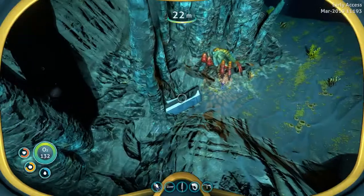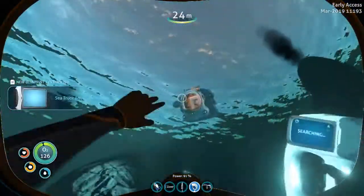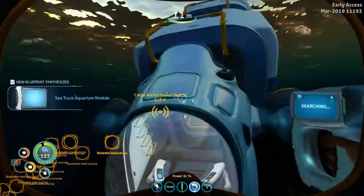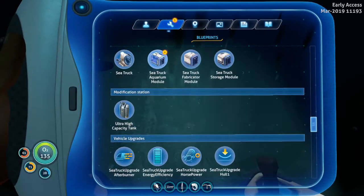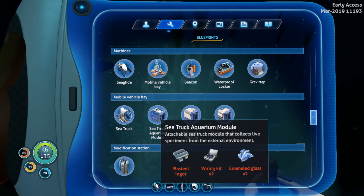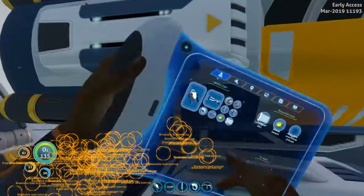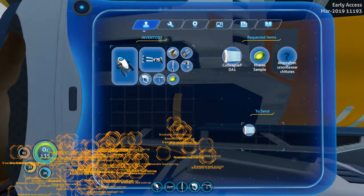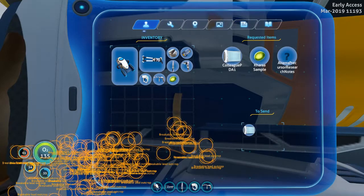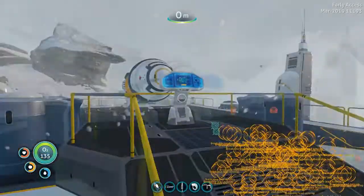Holy crap — and it's here! I thought this was the normal sea truck. New technology created — nice! We need two enameled glass, two wiring kits, and a plasteel ingot. Let's put this PDA in — alter up, recursive research notes, KARA sample. What? Where am I going to get those?